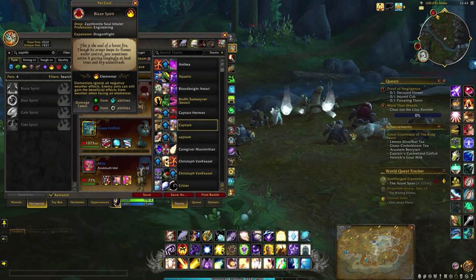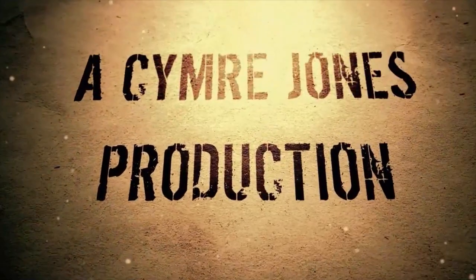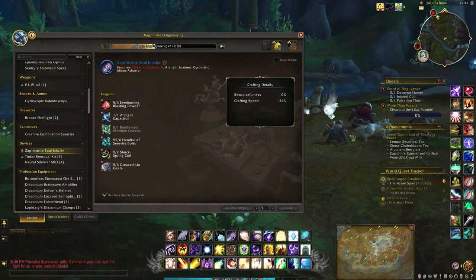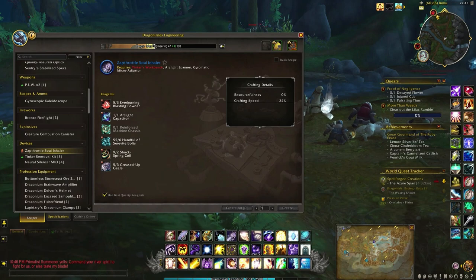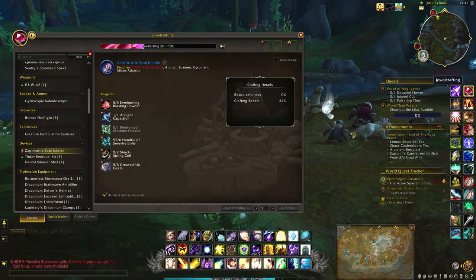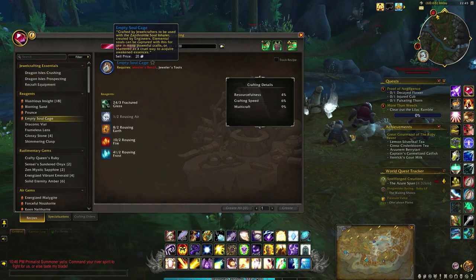In order to collect these pets you will need the zap throttle soul inhaler, which is from engineering. You don't need to be an engineer to use the pet, but you will obviously need an engineer to make it. So you should be able to buy these from the auction house — it is bound when used. You will also need something from jewelcrafting, which is an empty soul cage, and you will need one of these for each element that you channel.